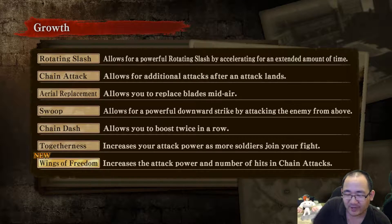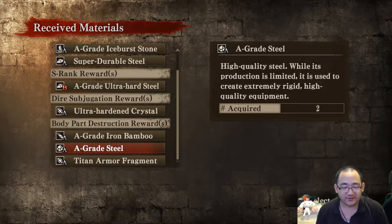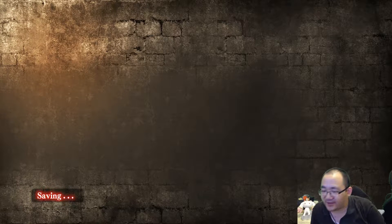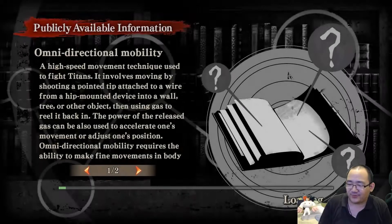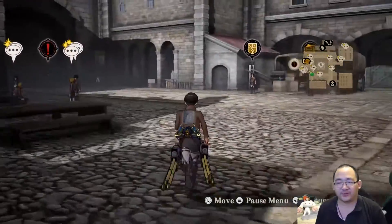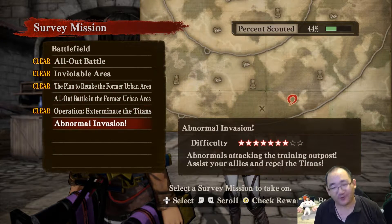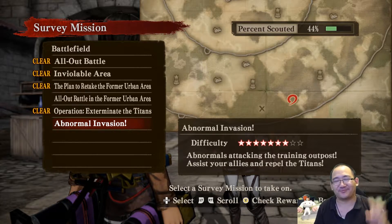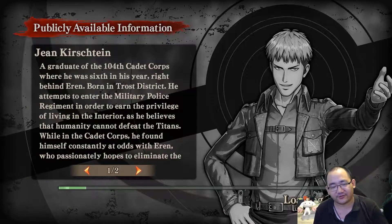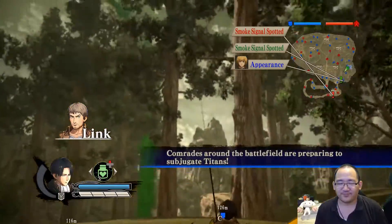55 subjugations — S-ranking — dire subjugation target. Levi is level 7, increases attack power. So Levi is like our ultimate warrior. Great steel, iron bamboo, Titan armor fragment — all very welcome. Looks like I've got two achievements from this mission. 'Just a Natural' — that's the achievement you get when you get someone up to maximum level. Now that I've got Levi to maximum level, it feels like I need to actually play someone else — it's my completionist thing.